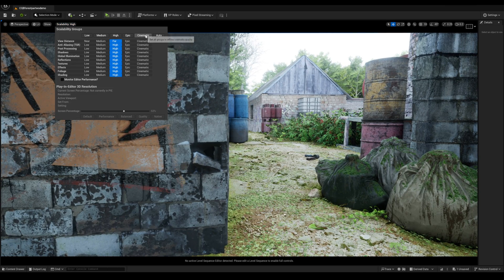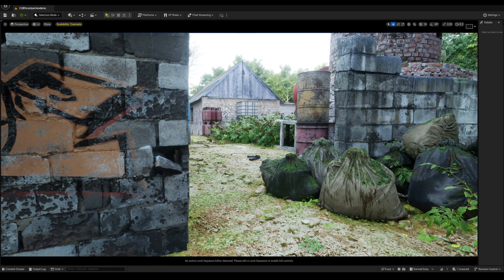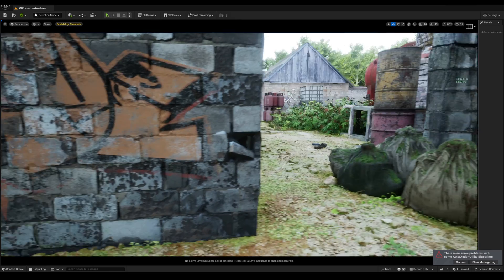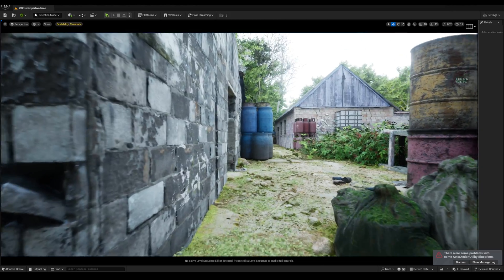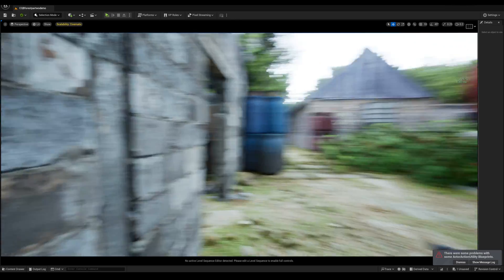Let's go to cinematics now, because obviously that's what I use when I render my videos — I don't render in high settings. And we're getting about 65 to 67 frames per second right now. We're kind of just gonna go through that route that I went with in the video.